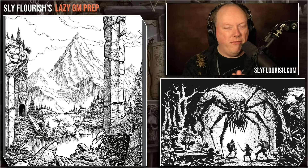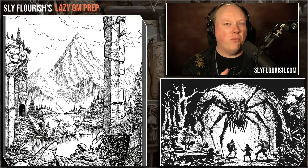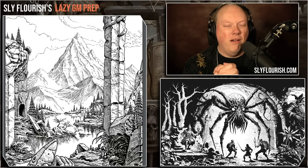Hey friends, it's your pal Mike Shea from Sly Flourish, here with another episode of Sly Flourish's Lazy GM Prep. In this weekly show, I go through steps from Return of the Lazy Dungeon Master while preparing for my Sunday roleplaying game. I am running the campaign called The Gloaming from Cursed Scroll 1 using the Shadow Dark RPG, available from the Arcane Library by Kelsey Dion.